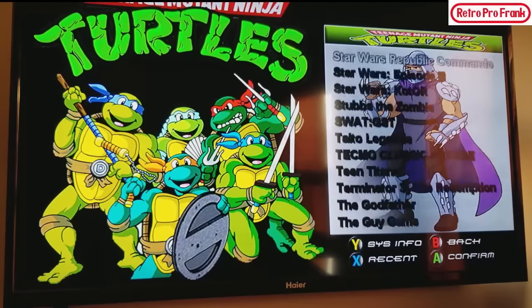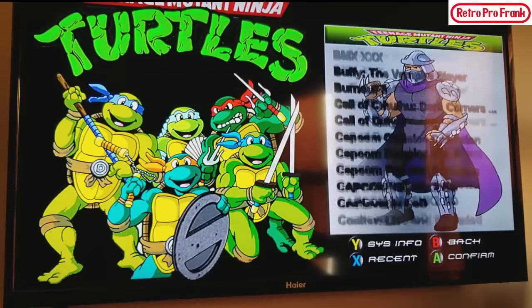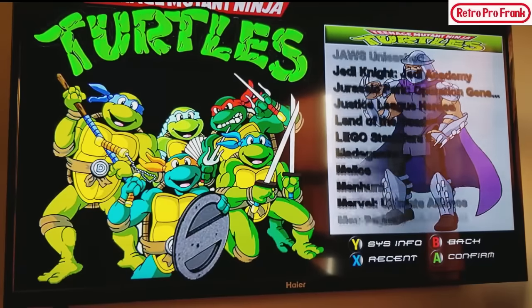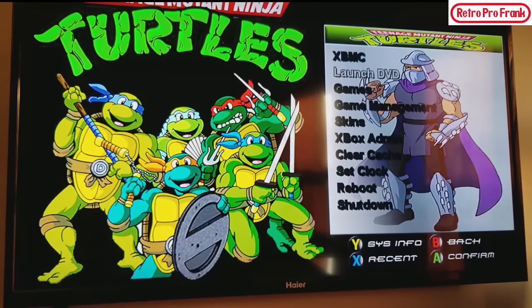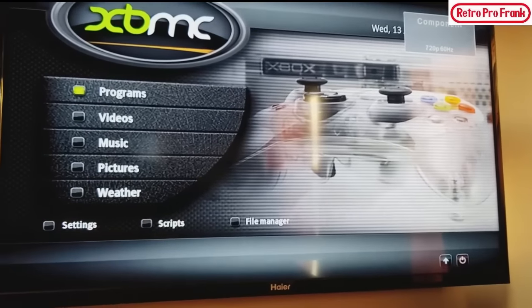If you want to get into the bread and butter, we really need to get into XBMC. I can change this to make it load XBMC automatically when you press power. But I kind of like the intro and the turtle song with it — it's really cool. Let's boot up XBMC now and I'll show you all the emulators and stuff. So we've got XBMC in 720p right now — it'll go up to as high as 1080. Use the monster cables, guys.